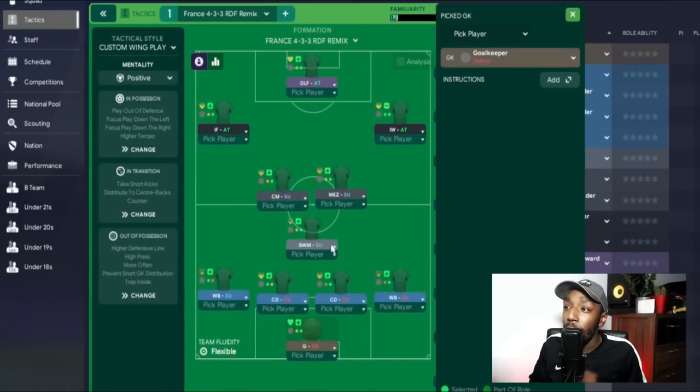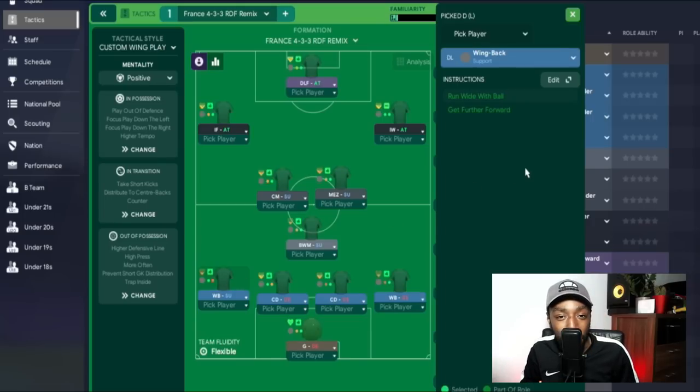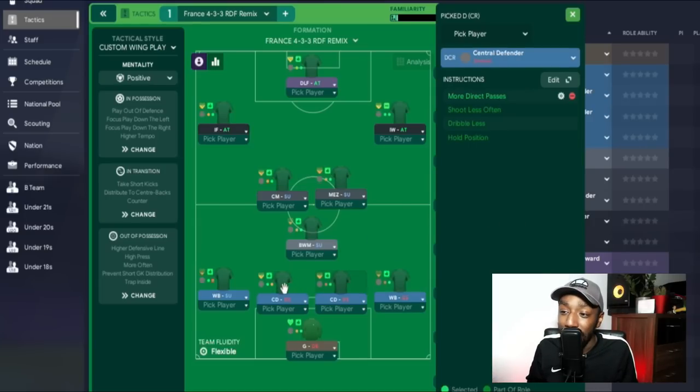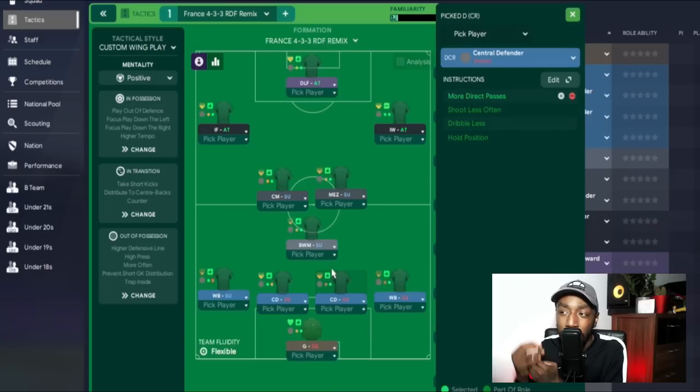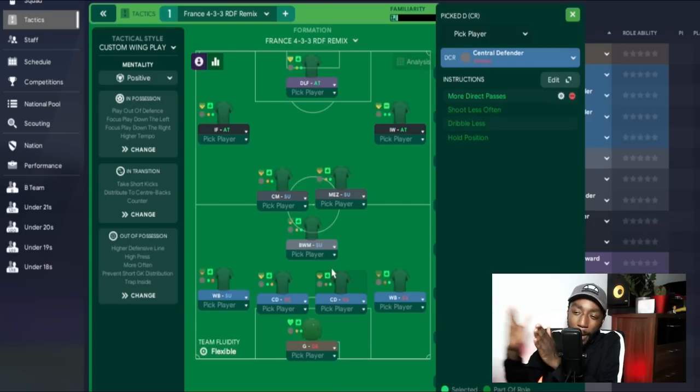Out of possession, we are playing with a high press, high line of engagement, and a higher defensive line. The trigger press is set to more often — I did tweak this, sometimes I left it at slightly more often, but the majority of the time I used more often. For the pressing trap, trap inside — you can tweak this to not having it at all if you download this tactic.